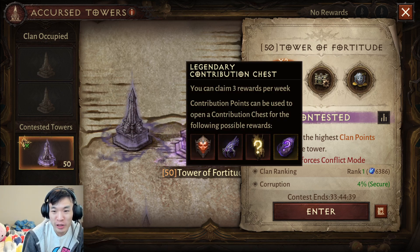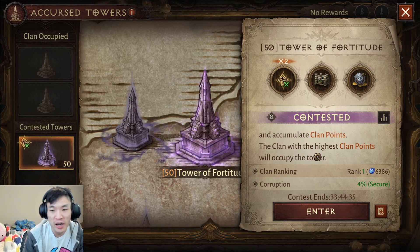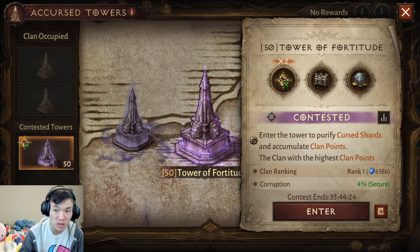If we can claim this tower, we get it for the whole week for 20% extra PvP damage. But the week after, other clans can start challenging us in PvP — that's where the 10v10 PvP mode comes in. Another clan can challenge us and if they win, they claim that tower as their own.